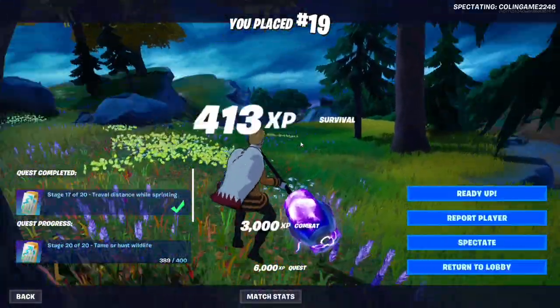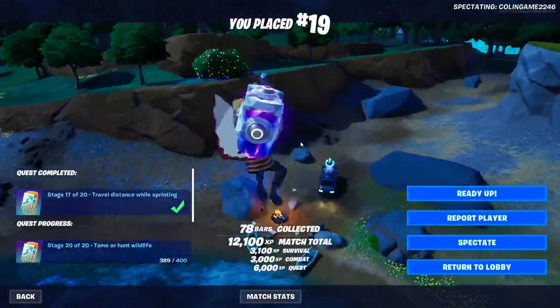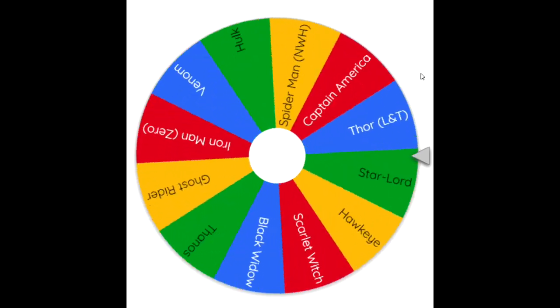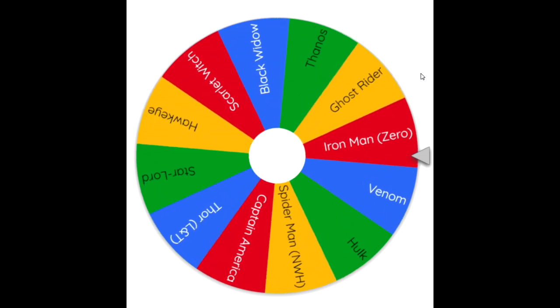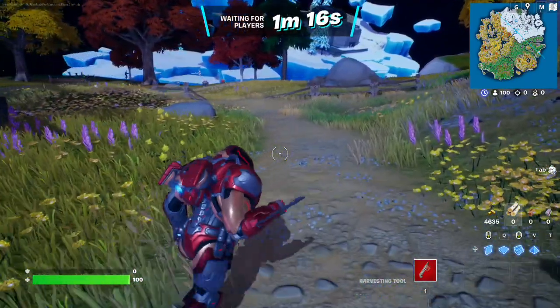We actually had such a good game going. Alright, next round — let's see which skin we get. Second spin of the wheel. Oh man — Iron Man Zero. Oh gosh, this is going to be such a hard challenge. Just wait until we get into the game. So for game two we get Iron Man Zero.